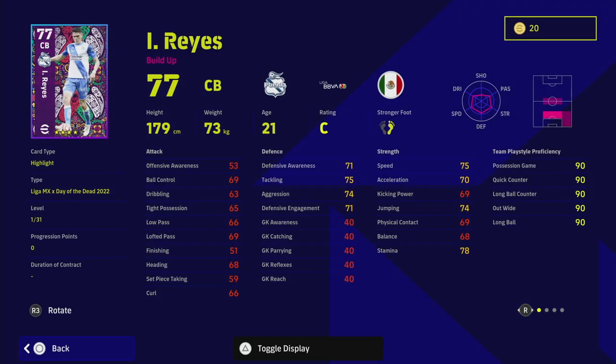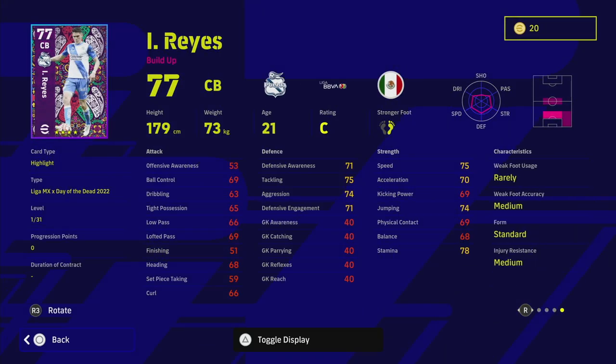Reyes is a center back we won't focus on as much — he has interception but lacks blocker, which is a pity. He's a smaller CB with very good acceleration and tackling, similar to a Timber-type. He'll go to an 86-87 overall depending on training, with aggressive tackling, good speed, and defensive awareness up into the mid-80s.